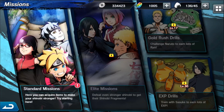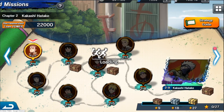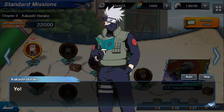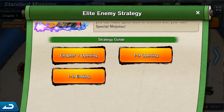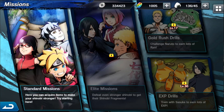Missions shows you all the different missions — standard missions, elite missions, gold rush drills, and EXP drills. We completed a mission already. We're currently on Chapter 2-1, the Kakashi chapter. You'll see different story missions to go through — it even tells you the recommended power. 18,000 is recommended for the elite enemy. I got a 2-star clear; you can get a 3-star clear for max rewards. They even have a strategy guide that tells you recommended power and what you're dealing with to better set up your teams.